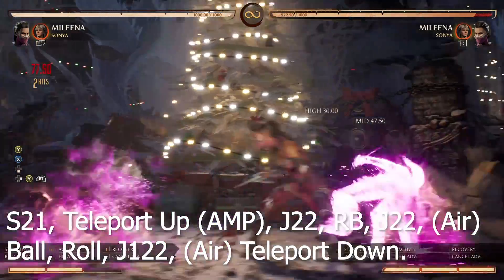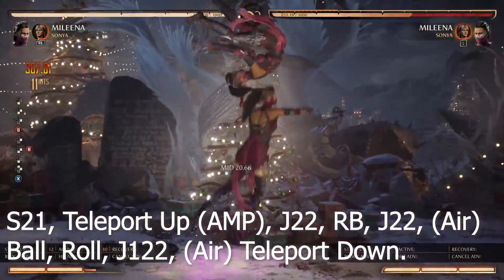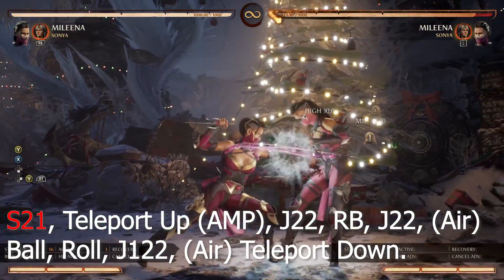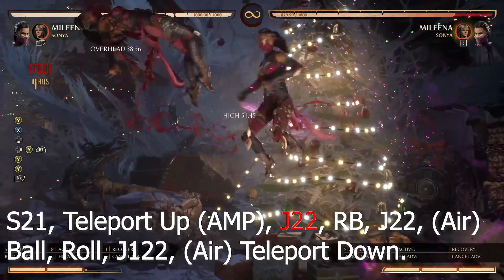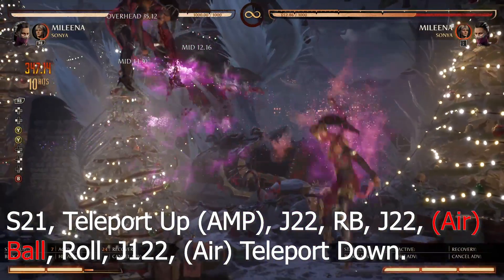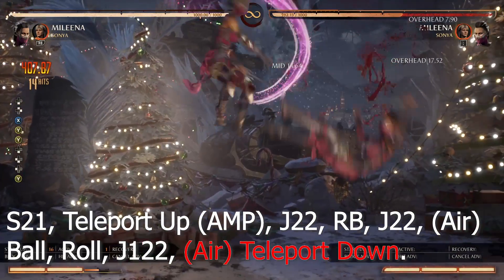Additional execution: 10-1-2, roll, jump 2-2, roll, jump 2-2, airball, roll, jump 1-2-2, air teleport down. Then: 10-2-1, teleport up, amp, jump 2-2, cameo, jump 2-2, airball, roll, jump 1-2-2, air teleport down.